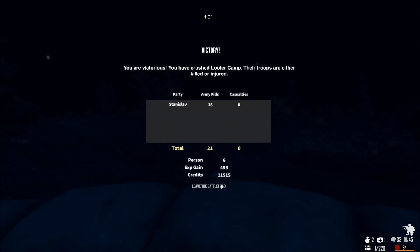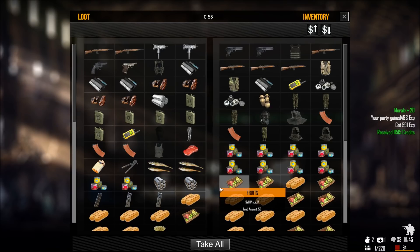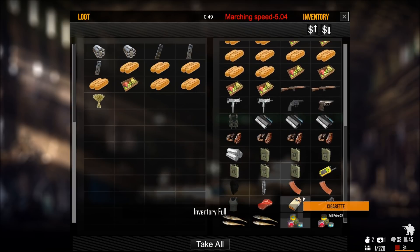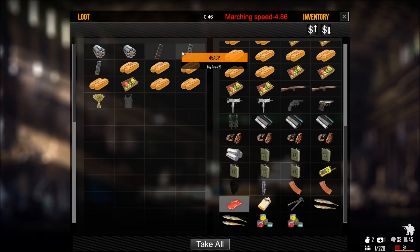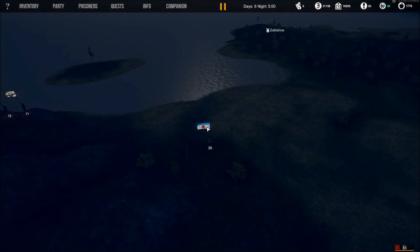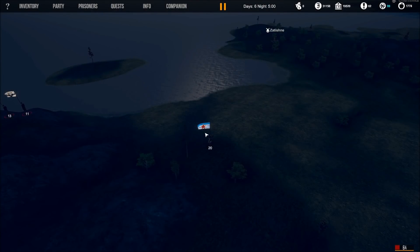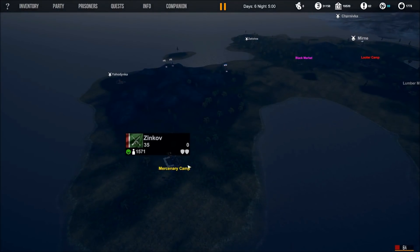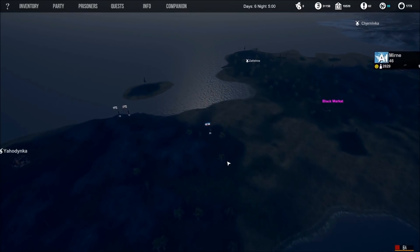Without a single casualty of our own — fantastic. Hopefully we got some prisoners, and hopefully they're the bandits we want. That gave us almost 12,000 new credits. Take everything of value. No prisoners there, which is a real bummer because we needed two bandits and got zero. But we did get a bunch more loot. Maybe we can go to Zinkov and sell it — and that might be how we end today's episode. It's been a little too long but that's okay — it is episode one, effectively.